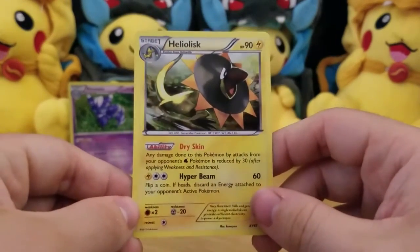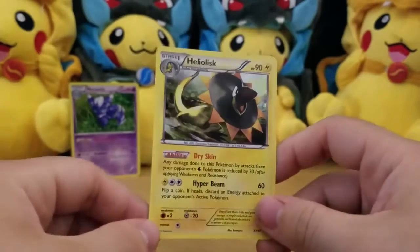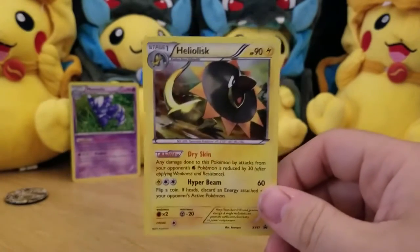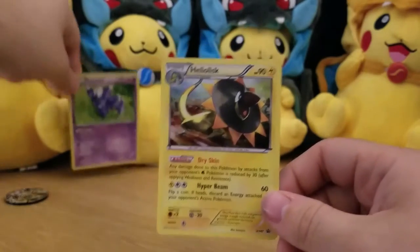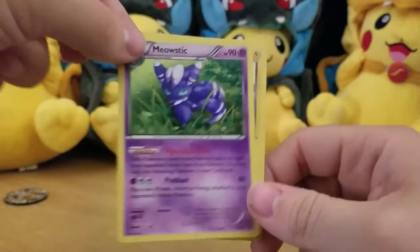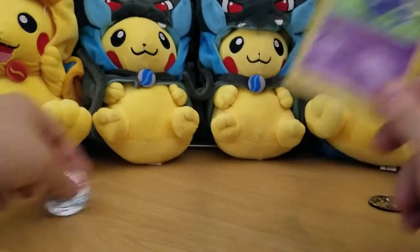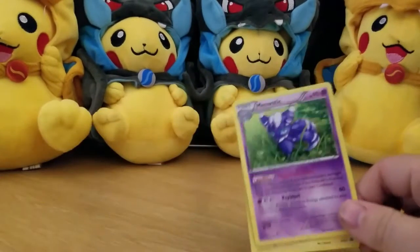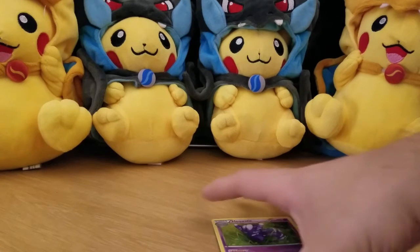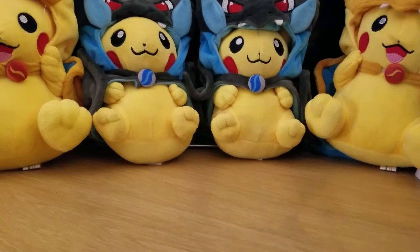This one — Pokémon gets 30 less damage from Water — would actually probably work decently well in today's meta with Ninetales running around. And this one confuses if it knocks out, but that's not really good. Anyway, I just thought I'd share those with you — it's a quick little video today. Like, comment, and sub if you haven't already, and have an awesome day. Peace out.